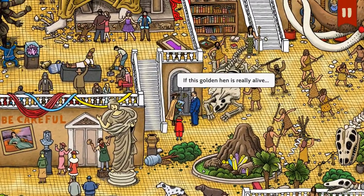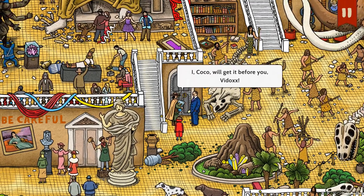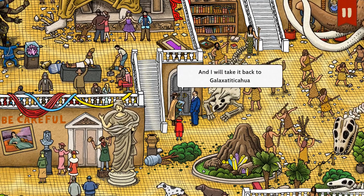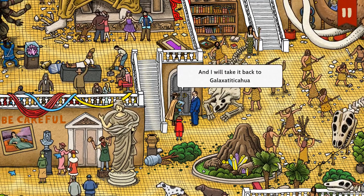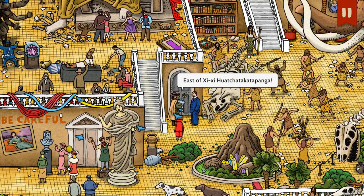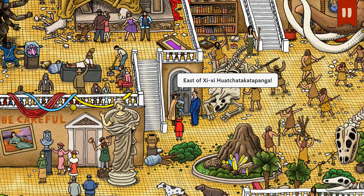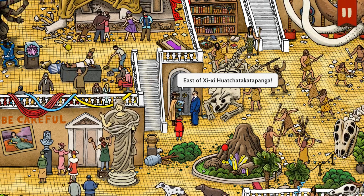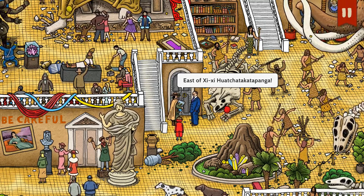If this golden hen is really alive, I, Coco, will get it before you, Phydox. And I will take it back to Galaxaikawa. That's hard — I'm not even gonna read that. I'm just going to mispronounce everything.